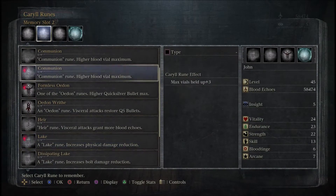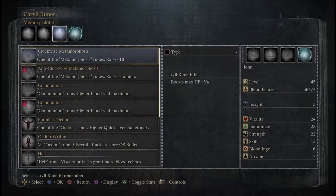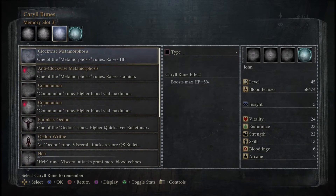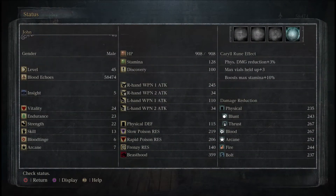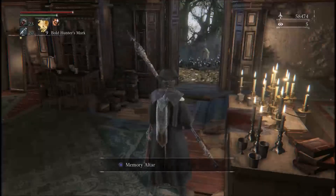All right, so physical damage reduction - we want to keep max blood. We can take this one off the quicksilver bullets, so we're going to chuck on the anti-clockwise metamorphosis so we can use more stamina. I know that this one is good for later - but would it be good enough for now? How much HP would I get if I boosted it by five percent? Twenty percent of a thousand would be 200, so it's 50 - I'd get just under 50 more. It's not that much. Yeah, I think the stamina is better.